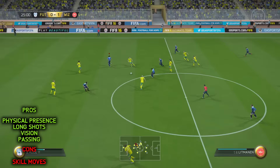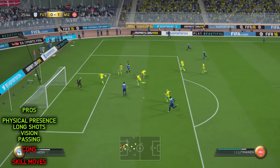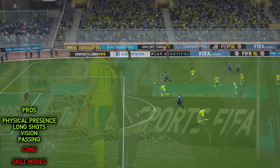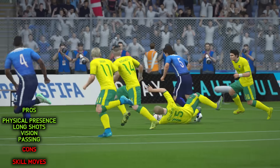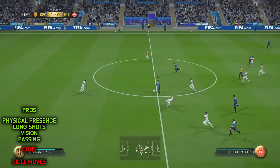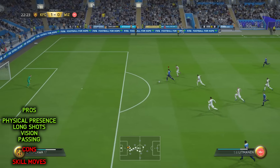If you find yourself on the edge of the box with this guy, you might want to reconsider passing it through to your striker. Litmanen's long shots, finishing, shot power — all of those stats are really good and I found his long shots to be one of the best parts about him. He really can smash the ball and it nestles nicely into the back of the net. I did this countless times and it was a lot of fun.